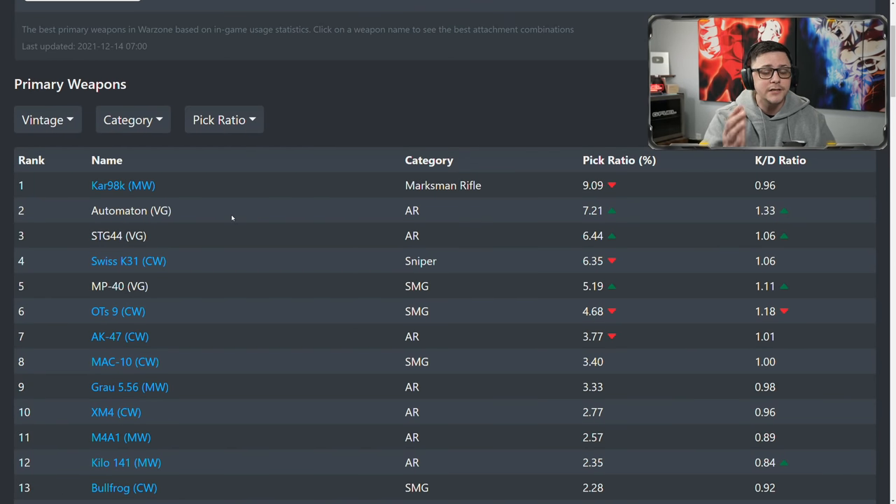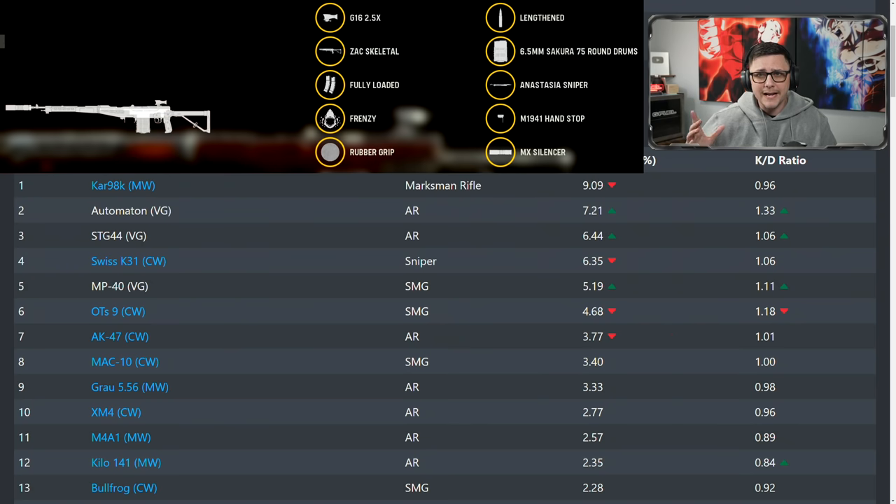The Automaton comes out on top and is one of the most recommended weapons. I said going into Warzone Pacific that this is one you have to level up because it basically has no recoil — it'll be the new beginner-friendly gun. It checks all the characteristics I look for in a beginner-friendly weapon. It'll likely get nerfed at some point, and it has one of the least amounts of bloom from any Vanguard weapon, making it more user-friendly because your shots go where you're actually aiming. The KD is relatively high and it's the second most chosen weapon from a loadout.